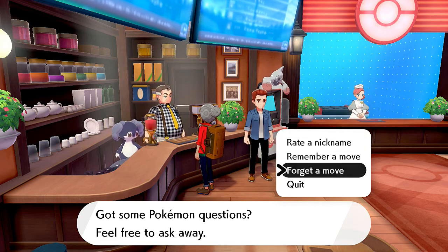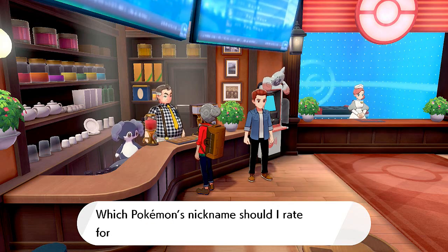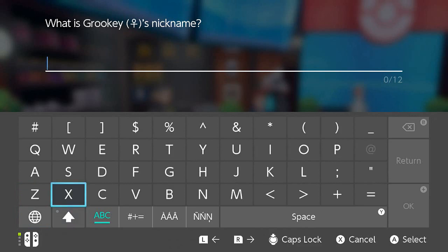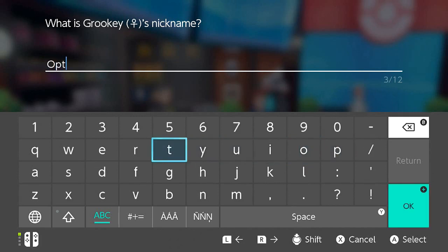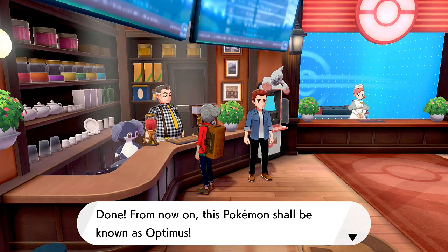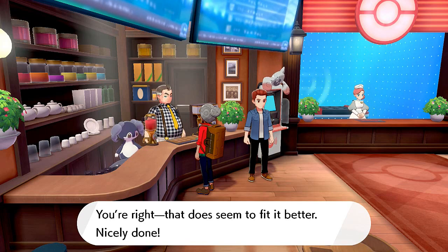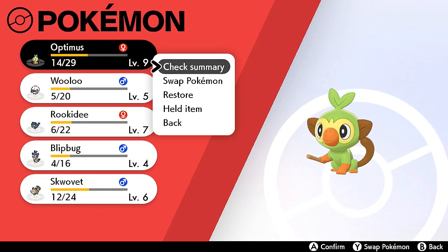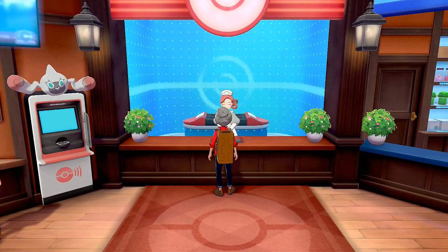Time to do the proper thing and rename our Grookey, since we screwed up earlier. I originally wanted to nickname it Optimal Optimus from Beast Wars back in the 90s, but we couldn't fit that. So we're naming it Optimus, since it'll eventually evolve into a big silverback gorilla with leaves. Done — from now on this Pokémon shall be known as Optimus! It's actually female, but we don't discriminate by name.